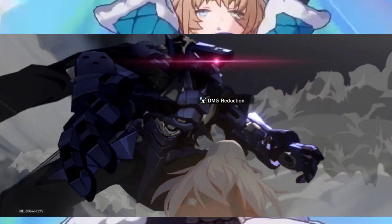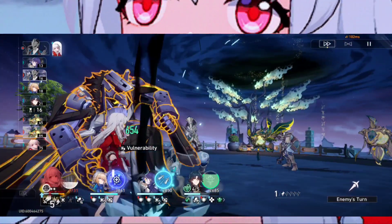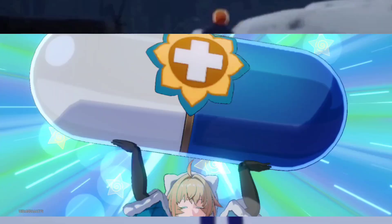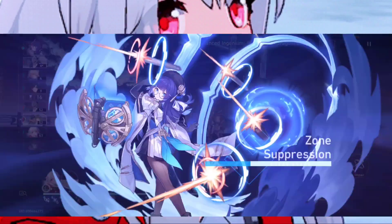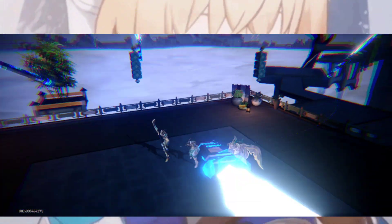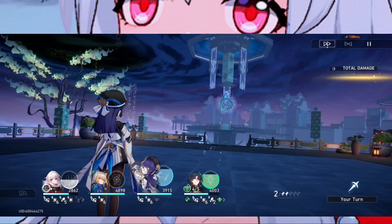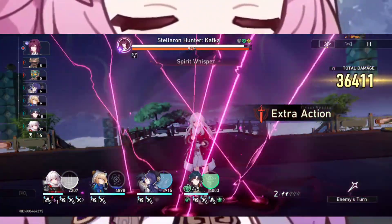Comparing Clara to Blade: Blade essentially offers what Clara offers but with higher personal damage, and can also be played as a sub DPS. However, Clara offers more tanking capability since she can redirect hits toward herself and has higher aggro value. If you're choosing between them, Blade has higher personal damage while Clara offers more defensive utility — you have to pick your poison.